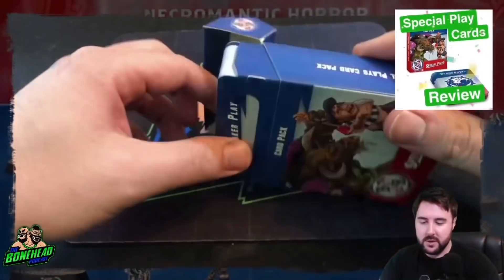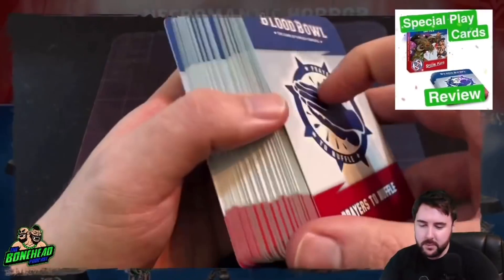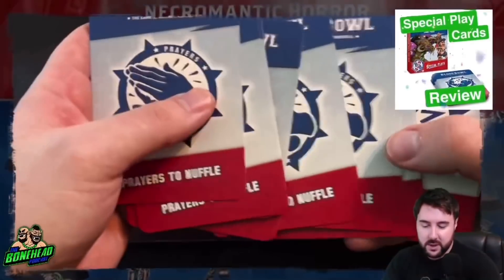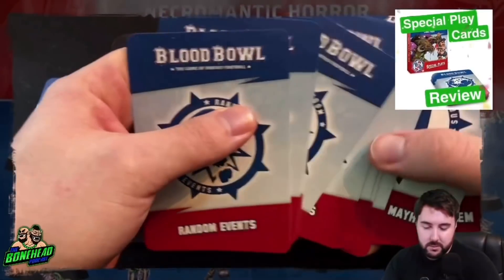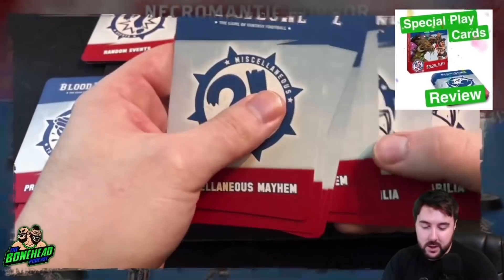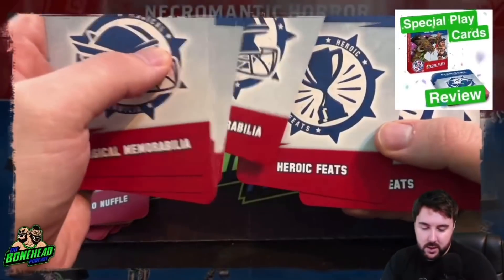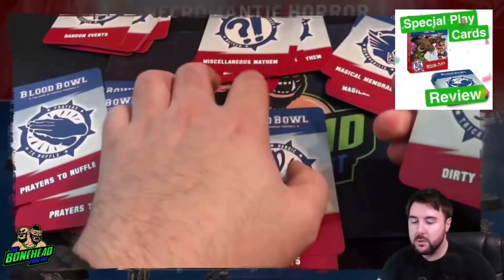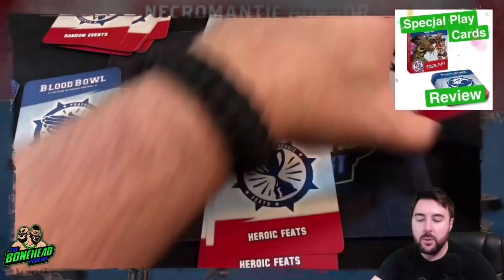So we're going to have a look inside the box — there's an absolute ton of cards in here, very hefty, which is pretty cool. On the back you can see the different deck types: we've got Prayers to Nuffle, Random Events, Miscellaneous Mayhem, Magical Memorabilia, Heroic Feats, Dirty Tricks, and Benefits of Training. So there are absolutely tons of different decks here.